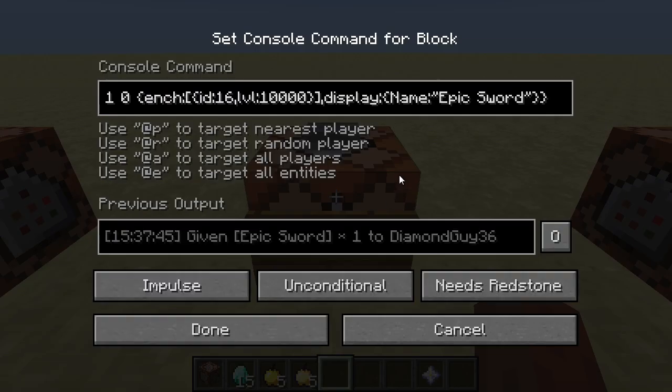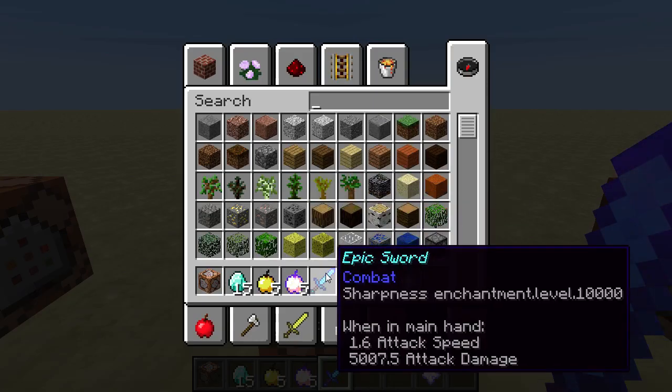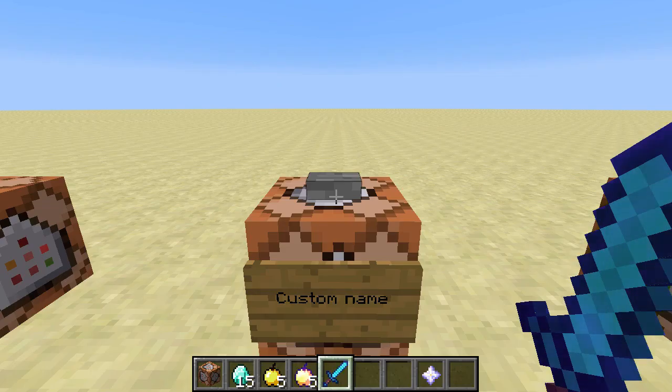We can do this by adding, after the enchantment section, a comma, then display — lowercase display — colon. And then in our braces, we have capital Name, colon, and then in quotations we have the name. Here it's "epic sword". So if I hit this, you see we get "epic sword" with Sharpness 10,000.